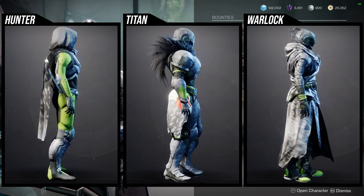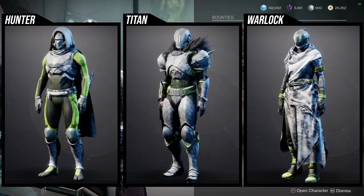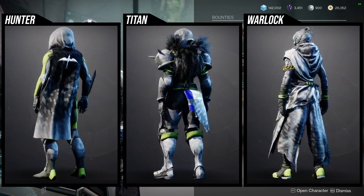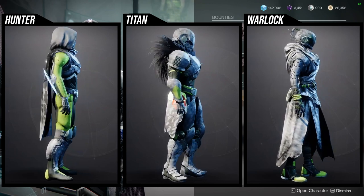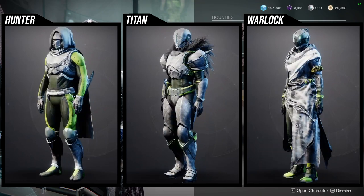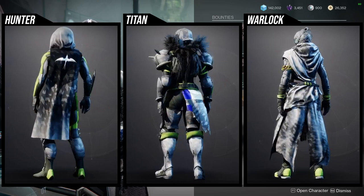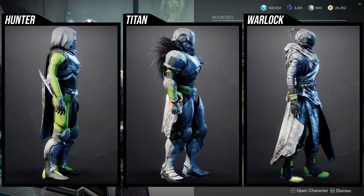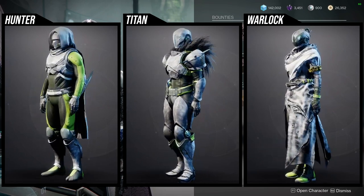I'm gonna be real — I think the Warlock is probably the worst armor set in the game for me, just because you look like a hobo. The helmet's pretty cool, and I wish there was a little bit more electronic-like aspects to it, but it's just the fact that it looks like you're just wearing — you look like a bum. I definitely think they could have done the robe a little bit better, because the arms and biceps look really cool, but when you look at the cloth it's just like you look like a bum.